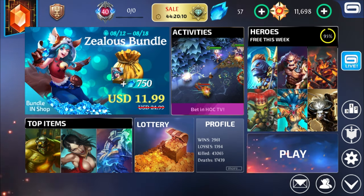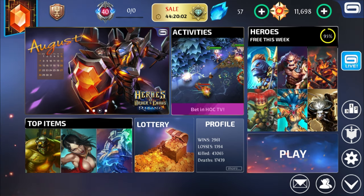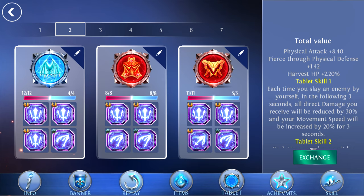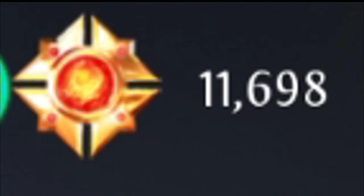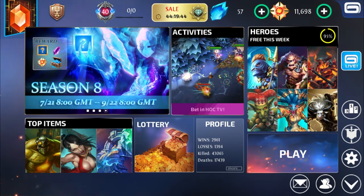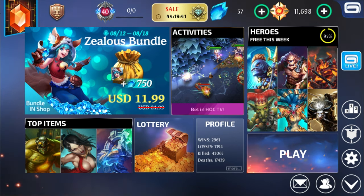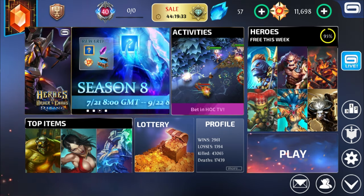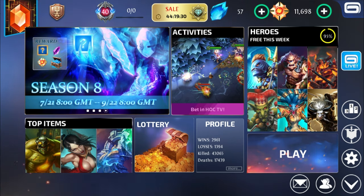Let me summarize the tips. Tip number one: don't buy heroes if you have enough money. As a new player, spend your emblems on talent pages and tablets first. Emblems are the main currency in the main menu — the yellow ones are emblems, the blue ones are runes. The gold you earn per second in-game is different. Keep those emblems and invest in talents and tablets.